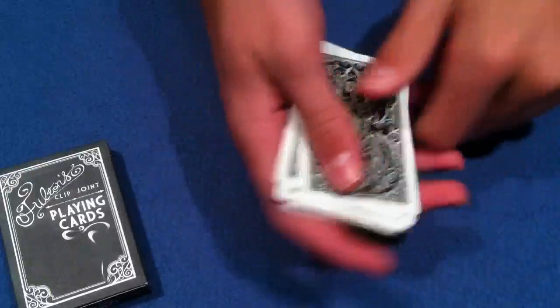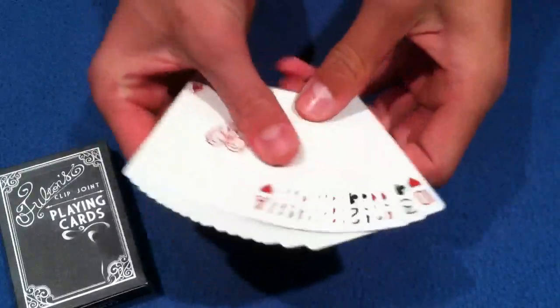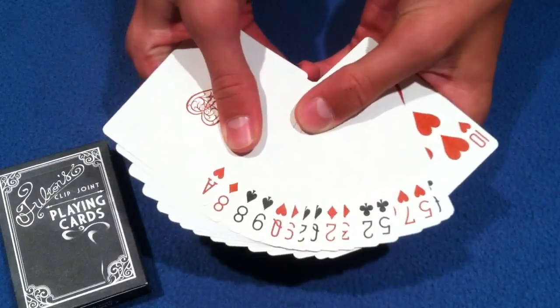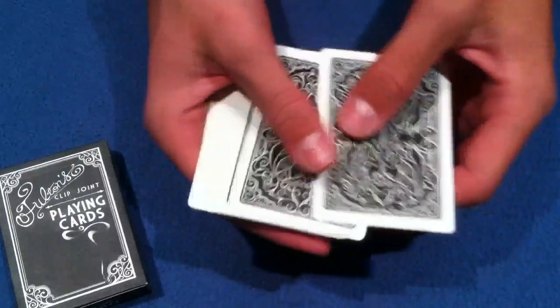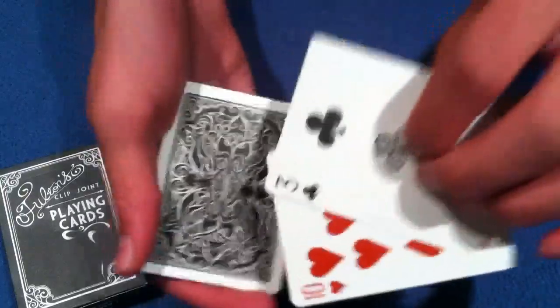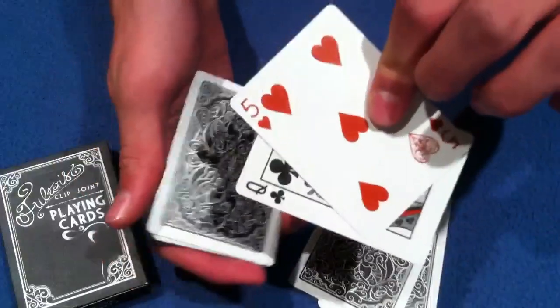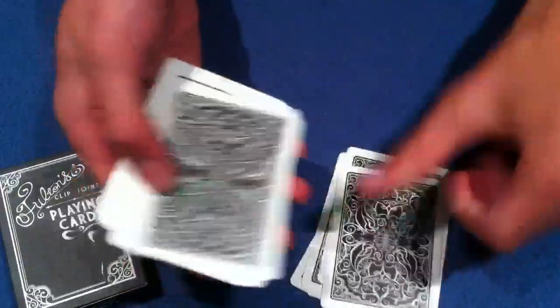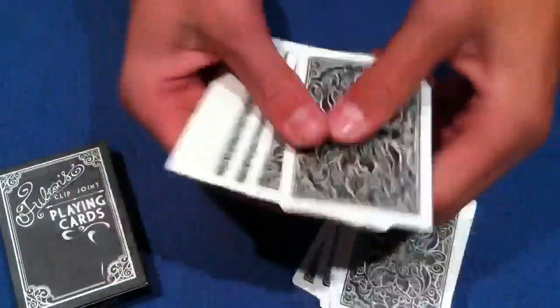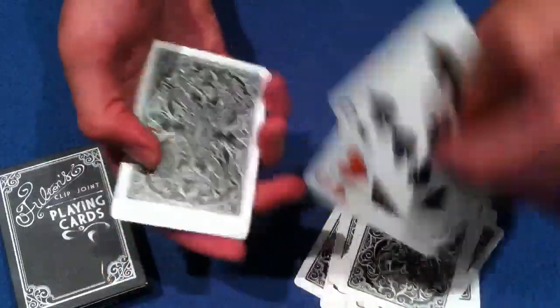What you're going to do is begin by showing the spectator that the cards are going red, black, red, black — but as we know, they're not going red, black, red, black, so we're going to do a little move. You simply just take off the top two cards, show the spectator what they look like, and because of our setup they'll always look like they're going red, black, red, black. You're going to do this until you have three cards left, and you're going to stop when you get there.